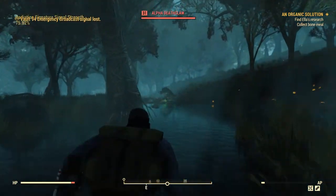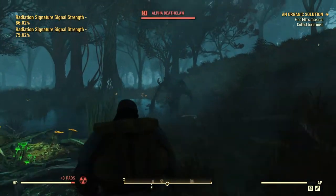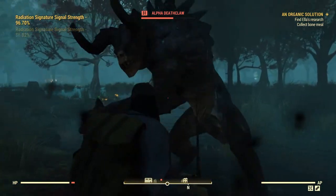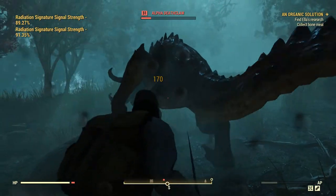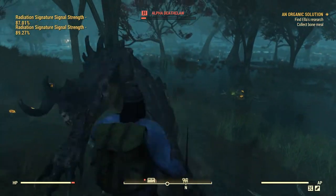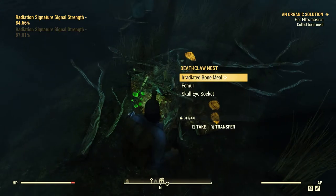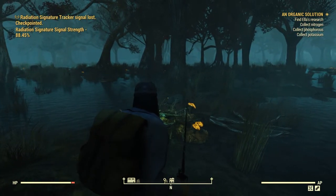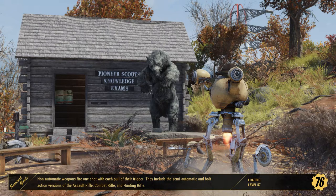There it is — definitely a Deathclaw nest. We engage; blocking doesn't really work against them but power attacks are pretty effective. After taking it down we pick up some black titanium as a bonus and grab the Deathclaw meat too. Most importantly: bone meal collected — thank you very much. Now we head to Dire Chemical; it's cheap to fast travel so we go straight there.